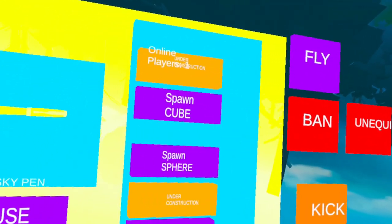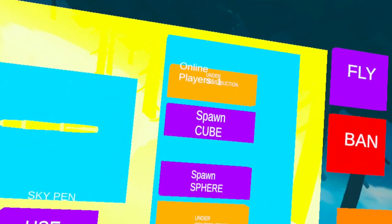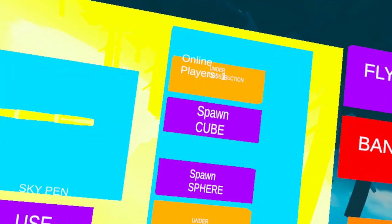To use the maker pen, click use. It'll spawn a pen in your right hand. To spawn objects, you can use the menu inside the system to spawn capsules, spheres, and cubes.